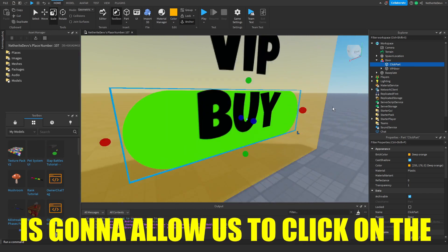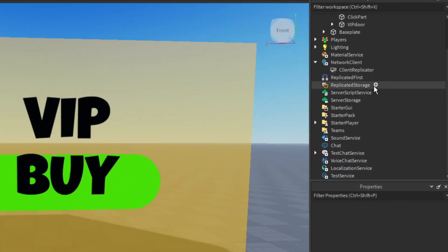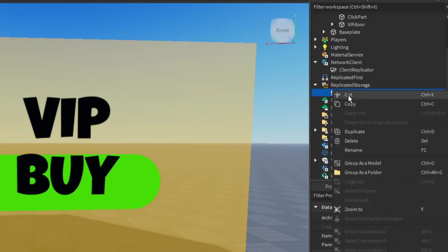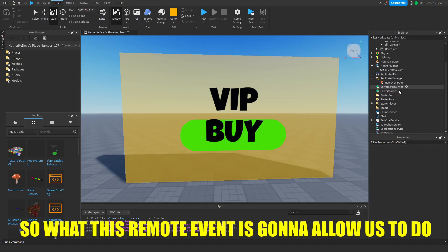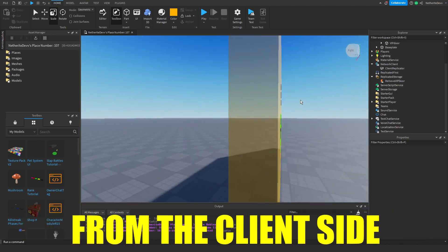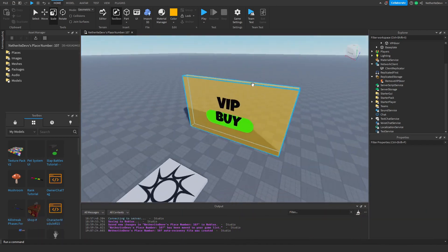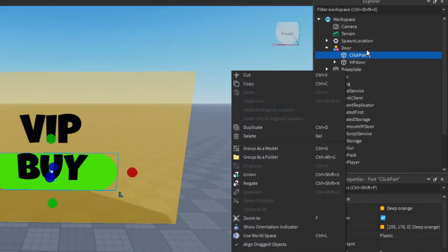This click part is going to allow us to click on the text label. Now we're going to add a Remote Event to Replicated Storage and name it 'RemoveVIPDoor'. This remote event will allow us to remove the door on the client side only — so instead of the entire server losing the door, only the VIP player won't be able to see it.